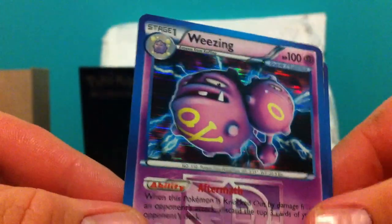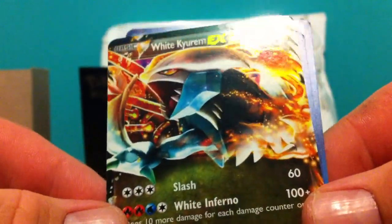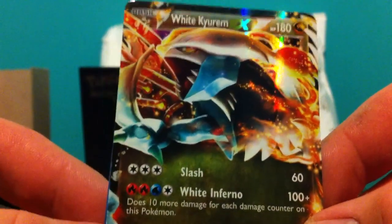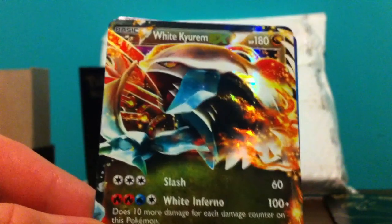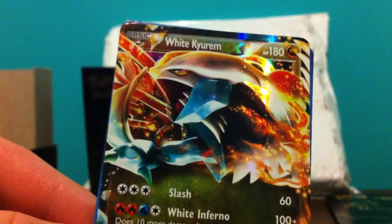So as a little quick recap: we did get three holos slash ultra rares — we got the Garbodor holo, Weezing holo, and White Kyurem EX. Cool! Stay tuned, we have a lot more videos coming up, so stay tuned for all those and I'll see you guys in the next one. Talk to you later, thank you!